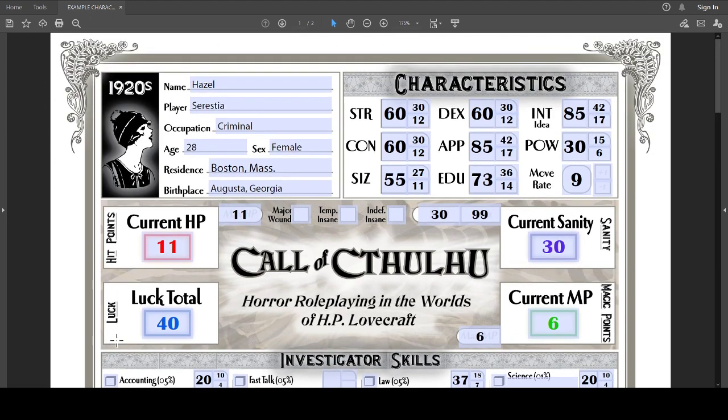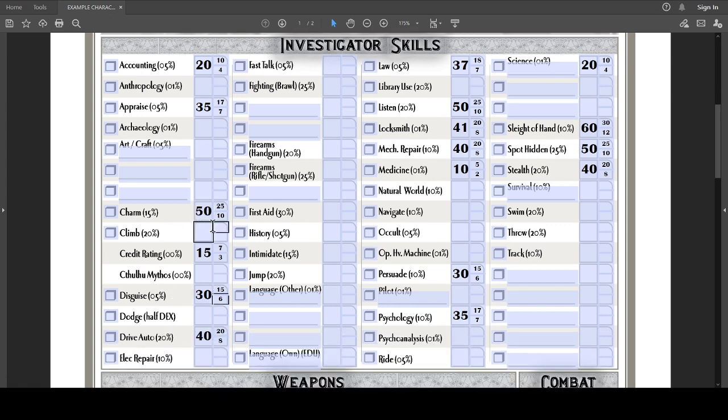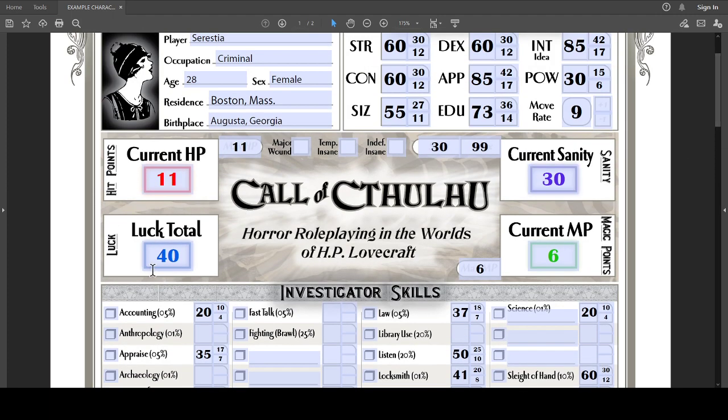Just to stress the Luck mechanic one more time: if Hazel had rolled a 46 on that Charm check, she could have spent a couple of Luck points to push that roll down below 45 so she would succeed. Don't always think you're going to fail everything because you have some Luck to work with — just use it wisely. You can run out of Luck very quickly, and suddenly you need just one Luck point and you have zero, which could go very badly in your situation.